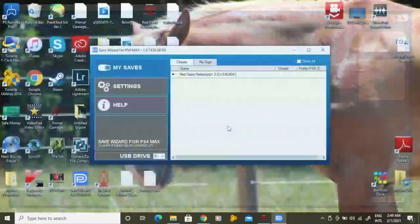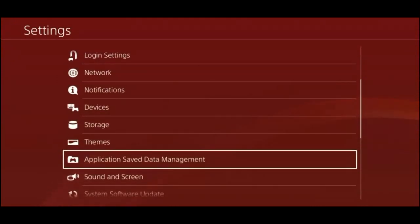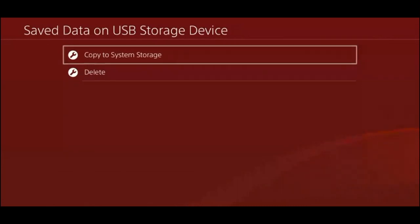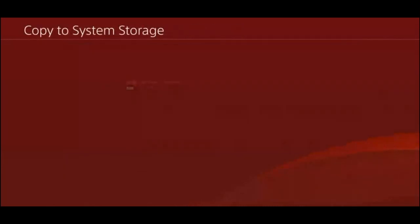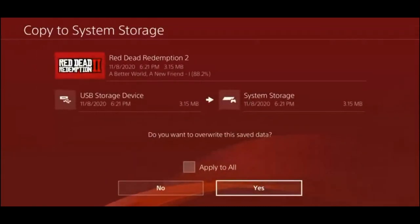Now, let's hop back onto our PS4. With your USB device plugged in, you're going to go back down to application save data management. This time, however, you'll go to save data on USB storage device. All that's left to do is to copy the altered save onto your console.